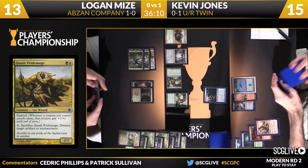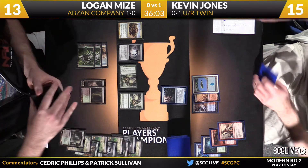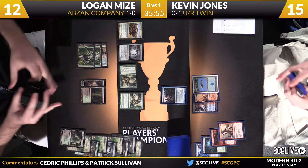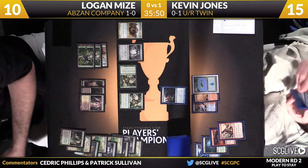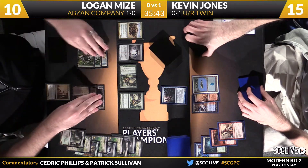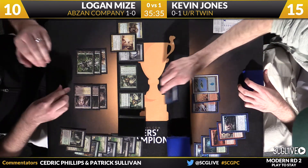Here comes Eternal Witness. Kevin will block with his Deceiver Exarch. He might have a Pontiff to finish the Exarch off — Orzhov Pontiff is more about trying to answer Pestermite here, but Mize will take it. If that attack's just a bluff, that's really risky because Jones has copies of Electrolyze in his deck. He does have a follow-up here. Pontiff after blocks is going to take care of that — not what you'd expect necessarily, but it'll play.